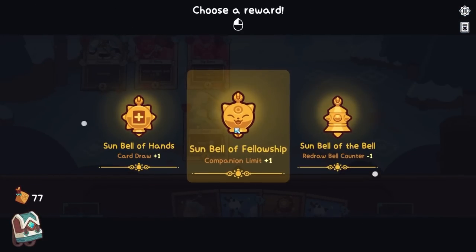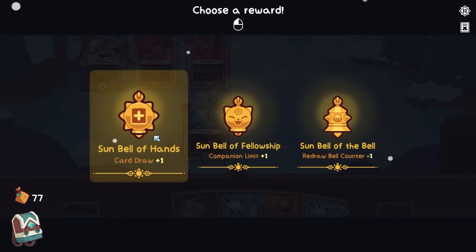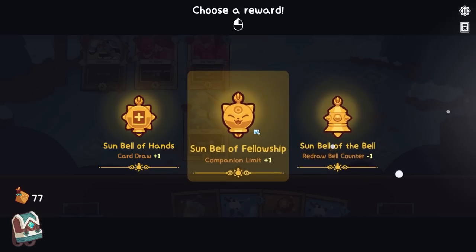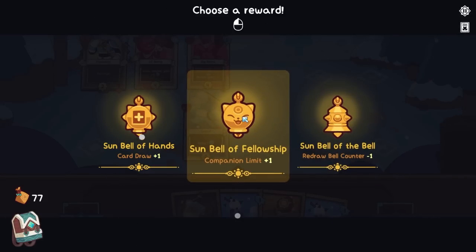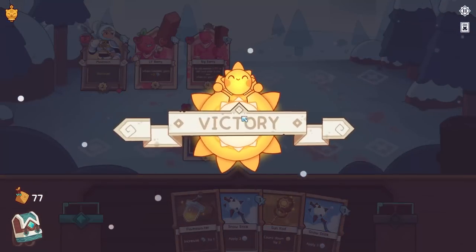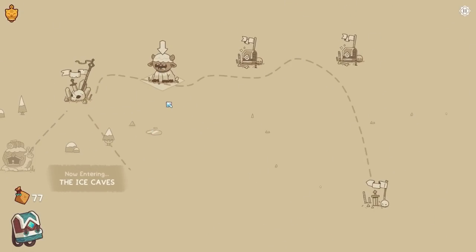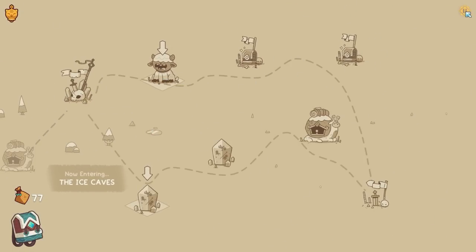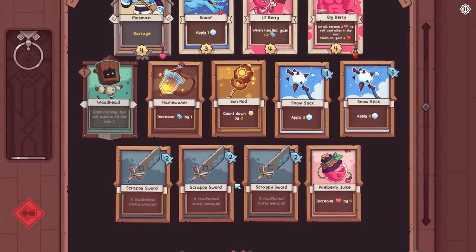We can get another companion, or lower the redraw bell counter — this is actually rather good. The card draw plus one is okay. I think it would be kind of fun to have another synergy, so let's start with this and then we'll get Sunbell of the Bell. Ironic — because it's a bell of a bell. Now we have Muncher. Thank God, because we had a lot of deck bloat. There is a way to get rid of deck bloat in this game. I want to get rid of the scrappy swords because I hardly ever use them.